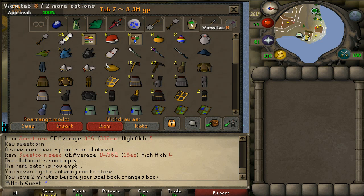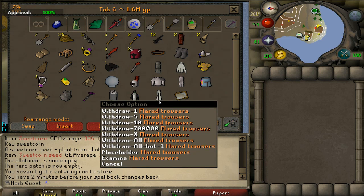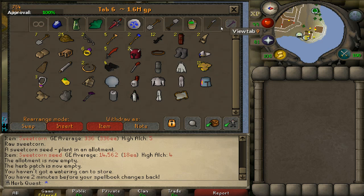Oh, I forgot something in the clue complete tab — the flared trousers. That's why I have so many easy clue rewards. I had the requirement for flared trousers for a master clue, and it took me over 1,000 easy clues until I obtained them. I actually streamed that back when I had decent internet — I kind of miss streaming, that was fun.